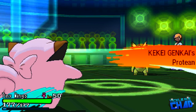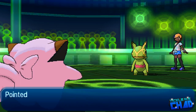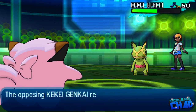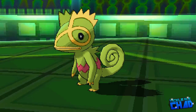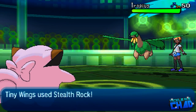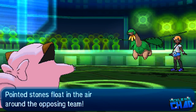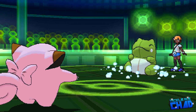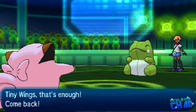I swap out to Clefairy as my opponent sets up Stealth Rocks, and we trade rocks — both sides get rocks up. My opponent swaps into Tropius. Clefairy can't really do much to Tropius, and I was hoping it wouldn't be a Dragon Dance set, but my opponent goes for Substitute on turn one, which tells me it's probably a Sub-Seed set. I try to go for Thunder Wave but it gets blocked by the sub.